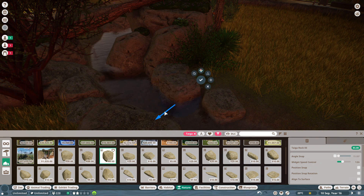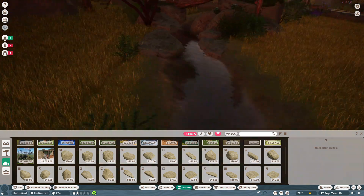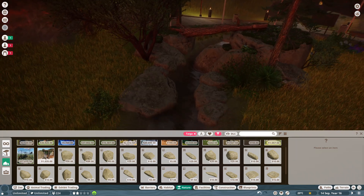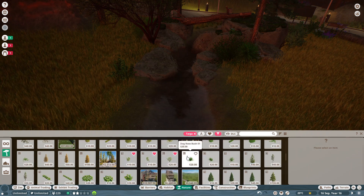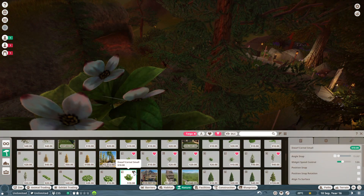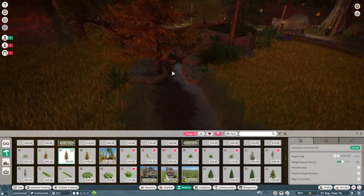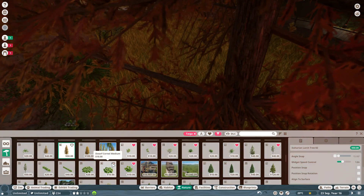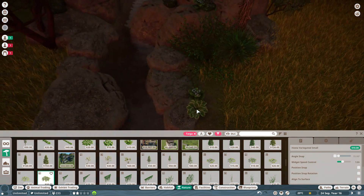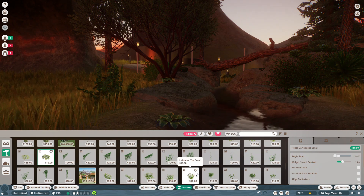Have this one a bit further out but a bit lower down, then have this one just up here. Oh this room looks so good I swear - I'm actually onto something here. I could have one of these - that could work if I place it right there.